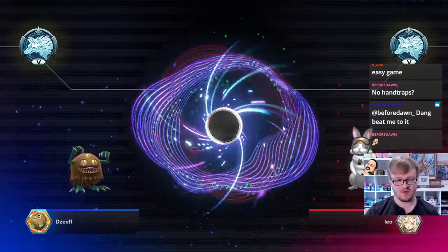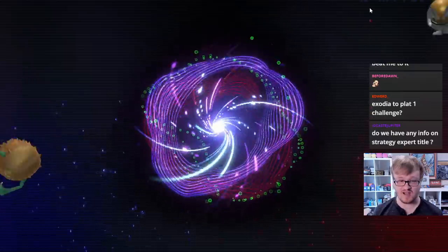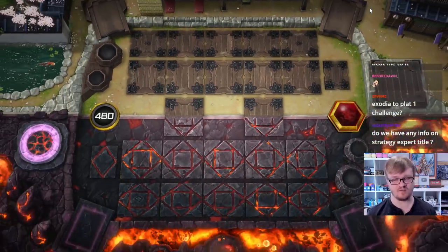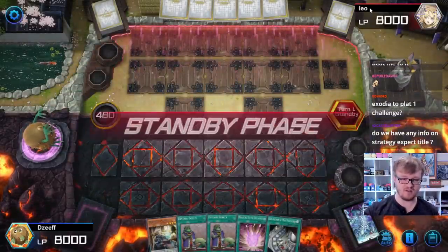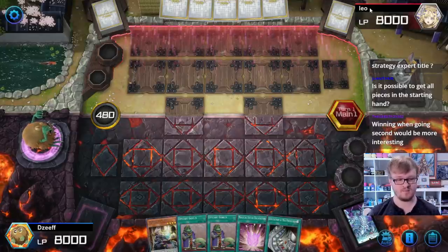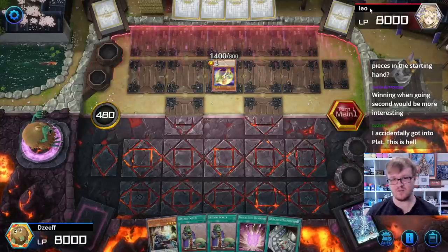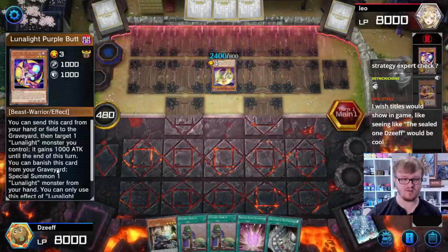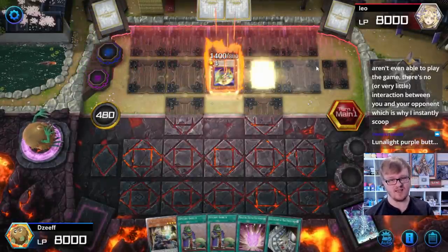We lost a coin toss — we are stoppable. Exodia to Plat 1 challenge? I kind of wanted to try that honestly. I'm so bored with the current format in Master Duel because it's the same decks we've been playing against — not only for a month and a half in this game, but also for literal years in the TCG. It would just take winning enough die rolls in a row, since you only need like a 60% win rate to get to Plat 1. It's actual Lunalights? What does this deck do when going first? I wish the titles would show in game two — I'd just like them to show the titles, I think that'd be kind of cool.